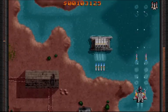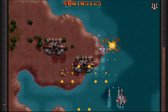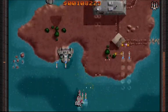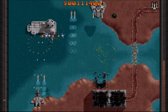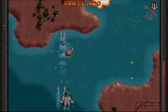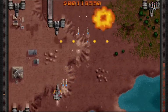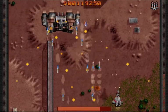Those SAM sites are really bad — they deal a lot of damage. My shields are not exactly in tip-top shape. Here's the boss, and there's the health bar because I got the ion scanner.